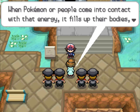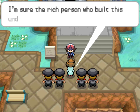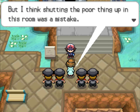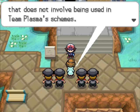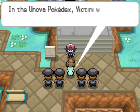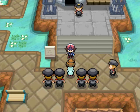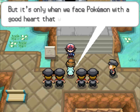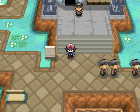When Pokémon or people come into contact with Victini's energy, it fills up their bodies. The rich person who built this underground area for Victini was sincerely trying to help it, but shutting it up in this room was a mistake. Thanks to you, Victini has a new destiny and is not involved in Team Plasma's schemes. It's pretty cool that they made Victini and Team Plasma have a plot together — they want to be victorious, so they might as well get Victini!